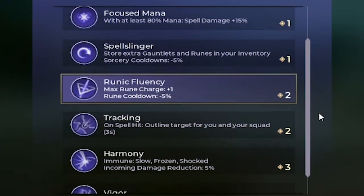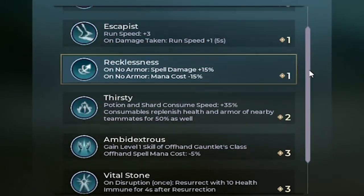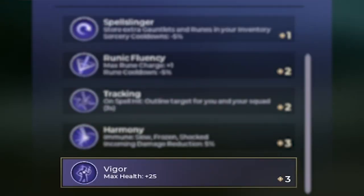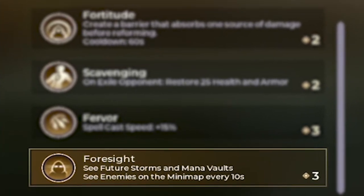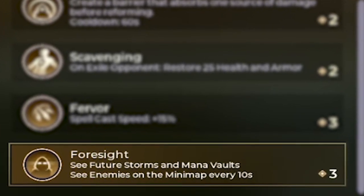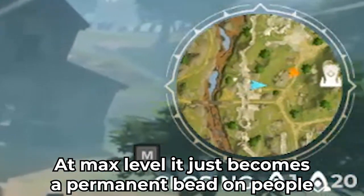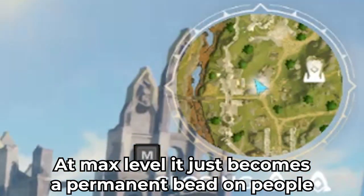But just like in real life, it doesn't matter how hard you work towards something if you don't have the talent for it. So before starting a match, you can select three talents that give small or enormous buffs to your character. These go from being able to run faster, to having a bit of extra health, to being able to not only see where the next circle and drops are, but also track any enemy in your area every 10 seconds.